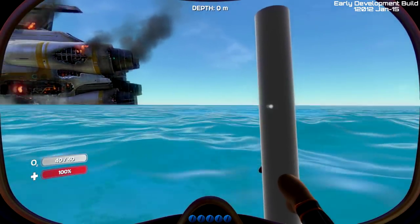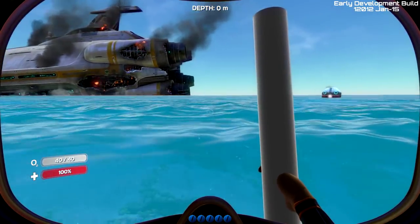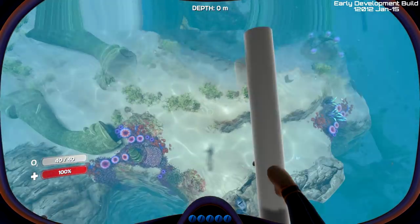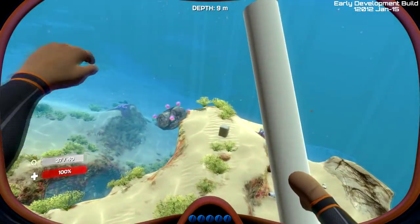You can obviously tell that the HUD view is a little bit different — now you have numerical views for your oxygen and health in the bottom left, and they added a lot more beneath the surface.